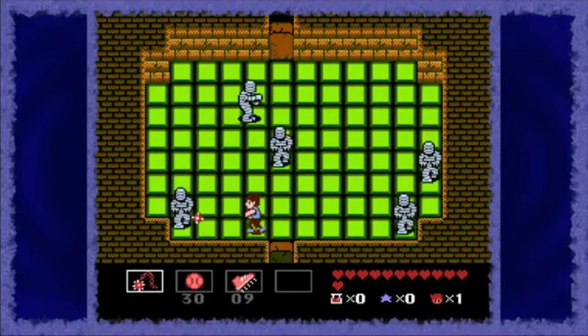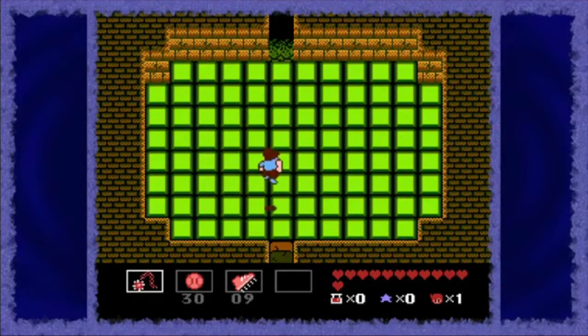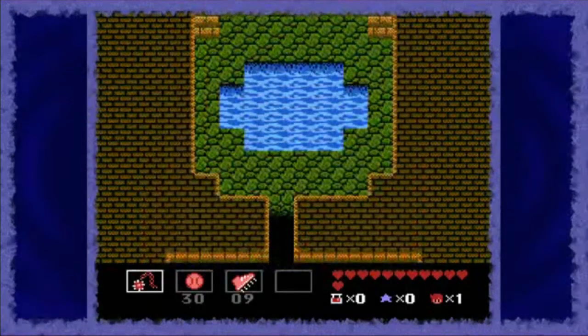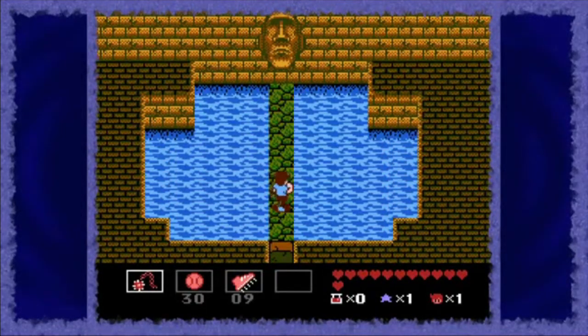This leads to my biggest problem with StarTropics: the controls. Mike is unable to leave the grid structure of the rooms and is forced to move along with the grid. This means that movement feels very unresponsive, as you must move to the next square in the grid before you can change direction. There is also a jump button, used to dodge enemy attacks and jump from platform to platform. However, if you are not jumping to a platform or over an obstacle, you can only jump in place. This combined with the grid layout often forces you to take damage that a better control system would have allowed you to avoid. I eventually got used to the controls, which made these problems less of a factor, but I would still have preferred a smoother control system more akin to Legend of Zelda.